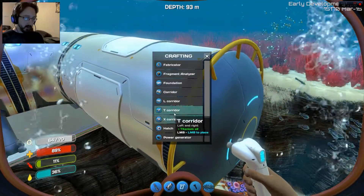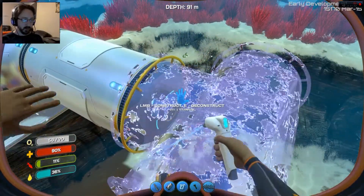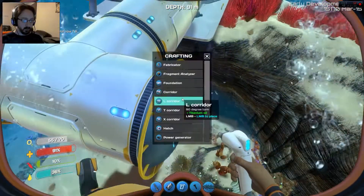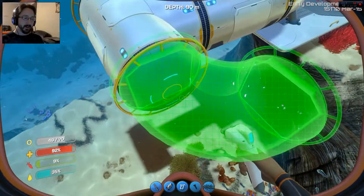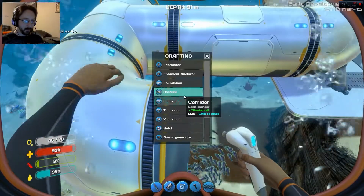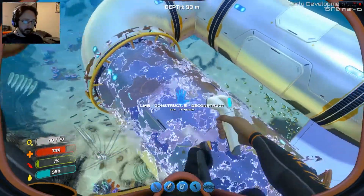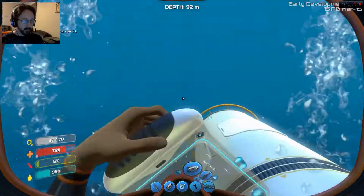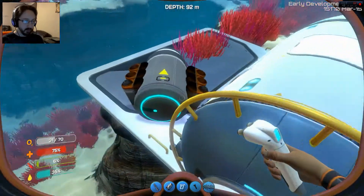So I'm gonna build a T corridor right here, but I want it to face that way. I don't care, I'm building my base, dammit. Another corridor. Another corridor. Awesome. Now I think I'm just about out. Yeah, I'm out of thingies.